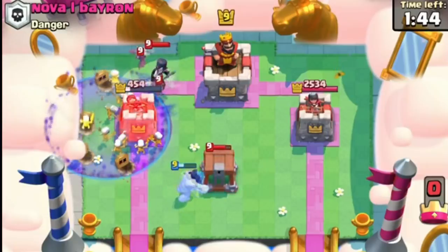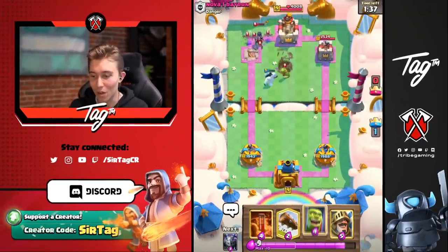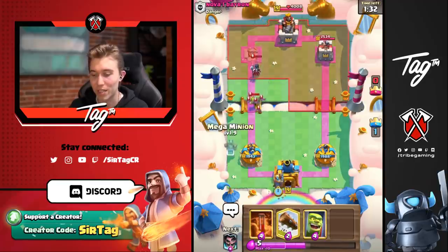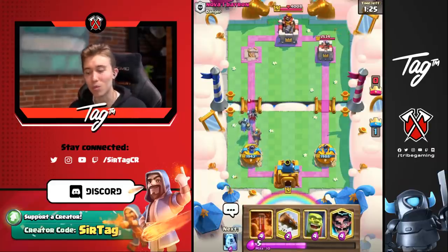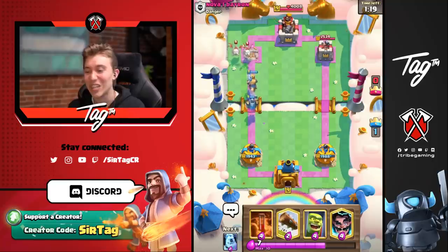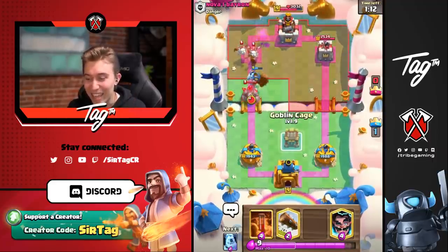Maybe he goes Night Witch — if he wants to go Night Witch, it's going to go way far ahead of his Golem and he's going to have a tough time. I could Poison that if I really want to, but I'm waiting to see if he wants to drop more cards than just that. Otherwise, we just go in for a Prince and Mega Minion. I didn't really want to Poison because the Prince is going to be able to kill the Goblin Cage Brawler, bait out more Elixir. Coupled with the Mega Minion, we'll still be able to eviscerate all the bats.